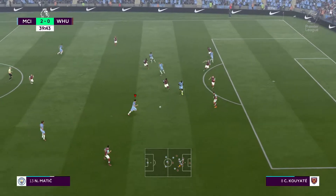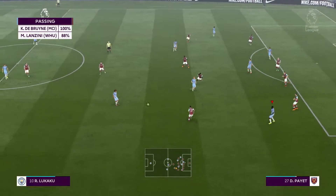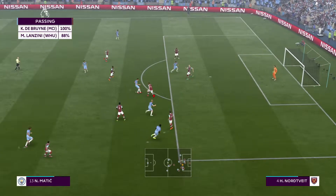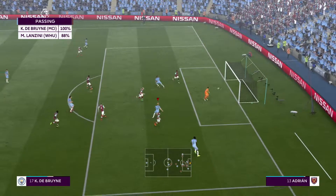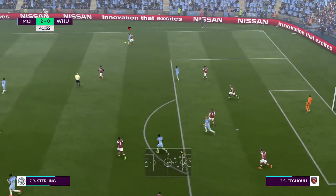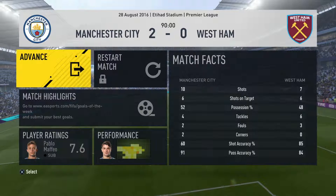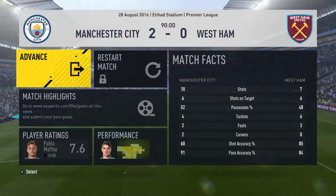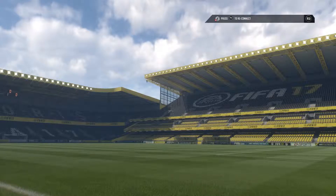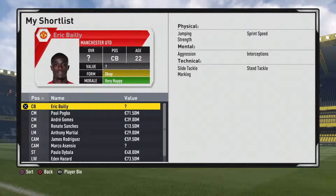So 2-0 up. The ball goes out to Matic, back to KDB, to Lukaku, back to Matic — great passing — to De Bruyne, who crashes the ball against the post. That was an incredibly good piece of play, unfortunately the ball just comes back off the post. This game ends 2-0 and I dominated that game, I feel. A 2-0 result seems fair.